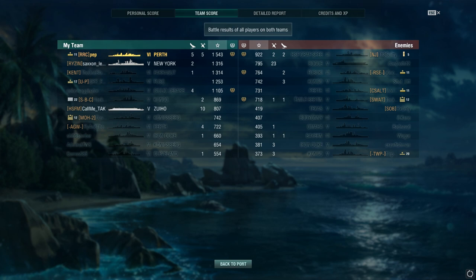With a result like that, top of the team for XP earned. Surprisingly enough, the next guy on the team was the New York — well, not surprisingly, he did survive to the end. The Farragut did a very good job at the beginning and midway through the battle before he got taken out — third on the team.